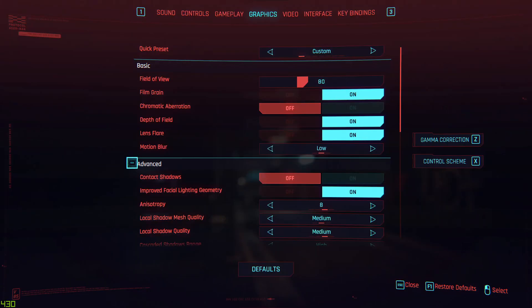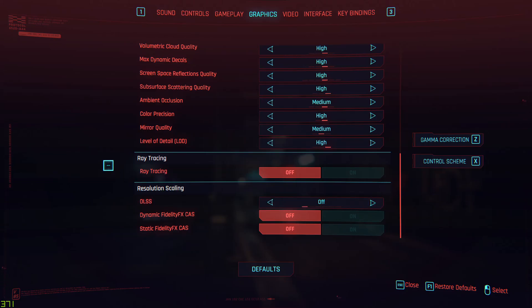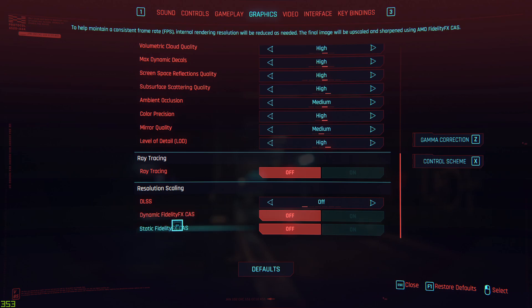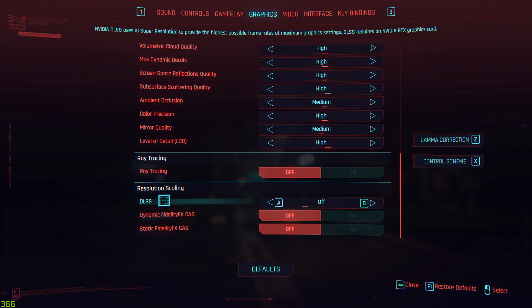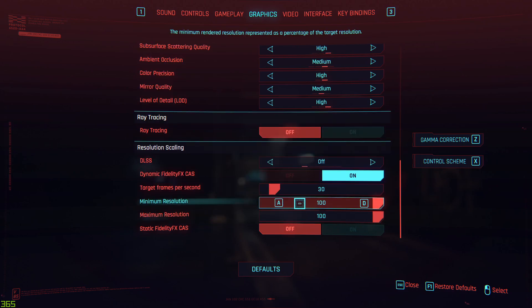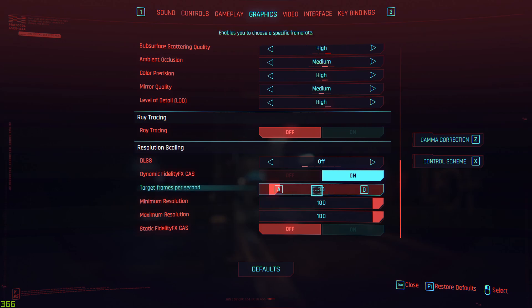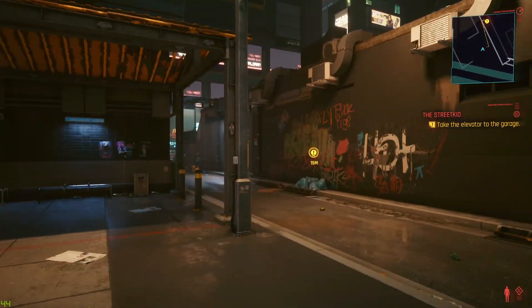Not everybody has the ability to use DLSS — you might have an AMD card or an older NVIDIA card. So if you don't have that slider, there's another option that does a similar thing: it lowers the internal resolution of the game and then upscales and sharpens it. It doesn't use AI to do that — DLSS uses an AI algorithm and does a nicer job. You can give it a frame rate target, like 60 frames per second, and back out to see what happens. But targeting 60 didn't do much on its own.